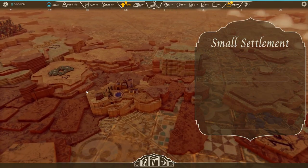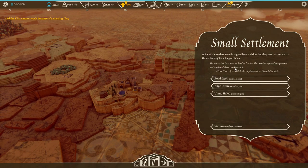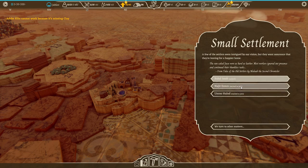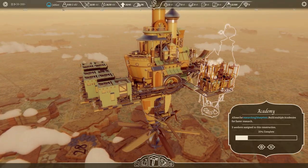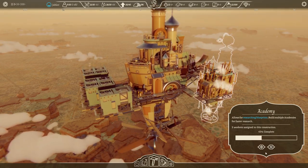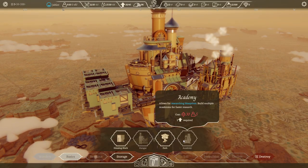You expand your kingdom by recruiting more people. You'll find them in cities and settlements. As long as you've got enough happiness and houses, they'll join you — just drop their family and go live amongst the clouds. Along with harvesting coal to keep the generators powered and grabbing wood to build with, it's fairly straightforward city building stuff. But it's the stuff that's unique to Airborne Kingdom that will really grab you.